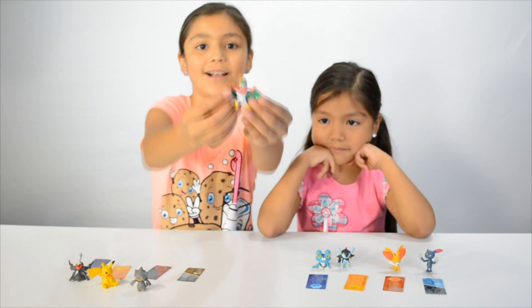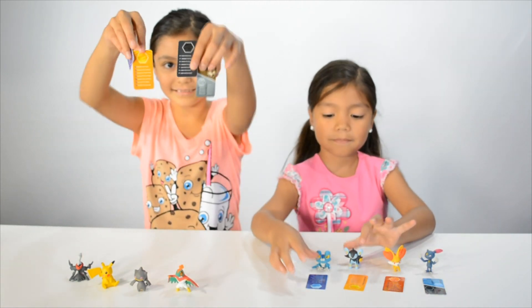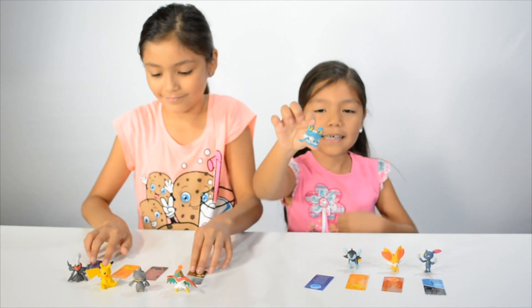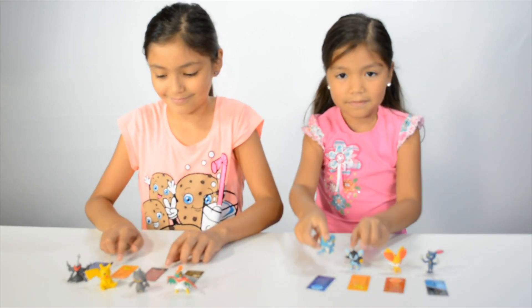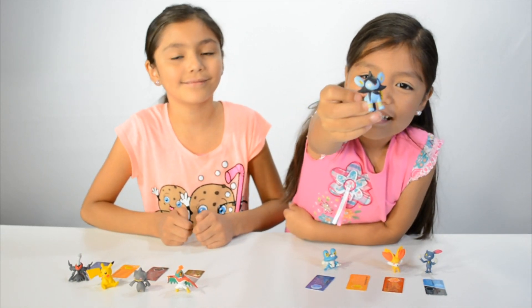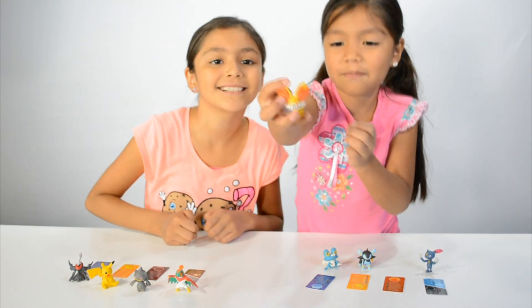Here's Hawlucha, and they all have their attack tags right here. And here is Froakie, and here is Alexio. And this one is Fennikin.